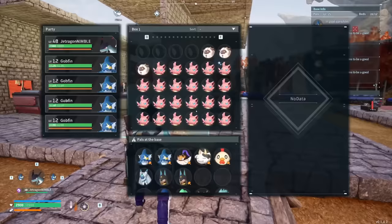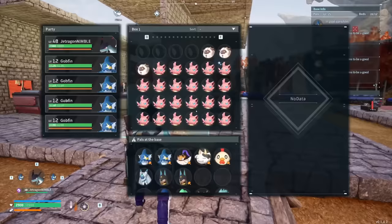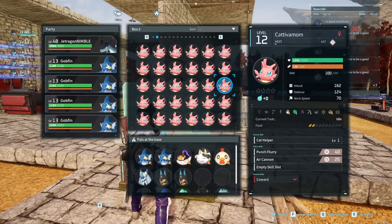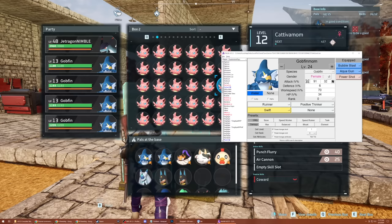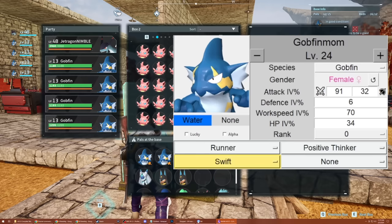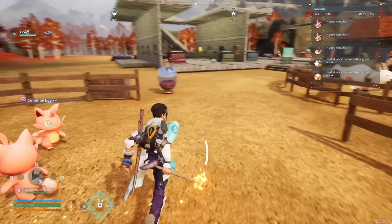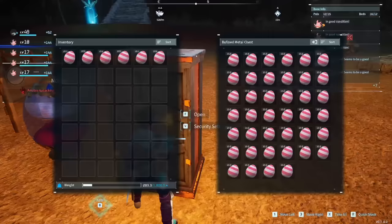I decided to run two breeding tests. I took a group of Cadavers - here are Mom and Dad - and viewed their exact individual values using Pal Edit, which lets me see the actual programming data. I have the melee and ranged attack IV percentages, defense IV, and HP IV for both parents. I bred four Cadavers, noticed wild inconsistency, then did 46 more.